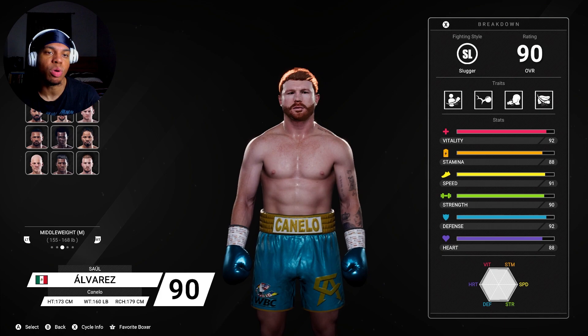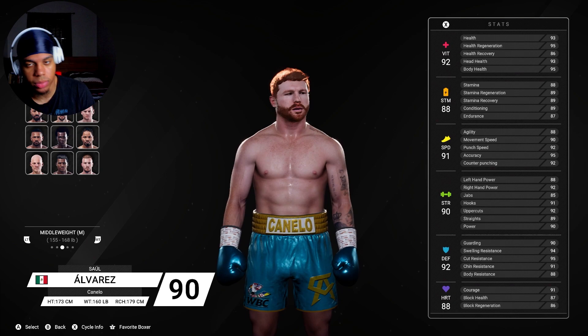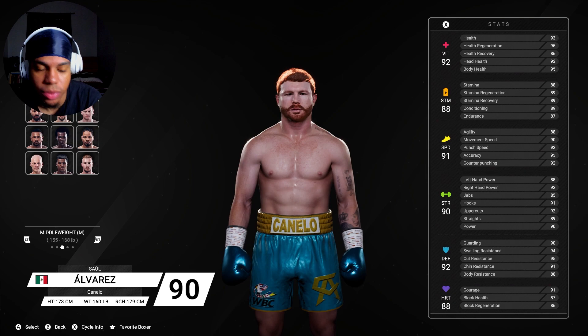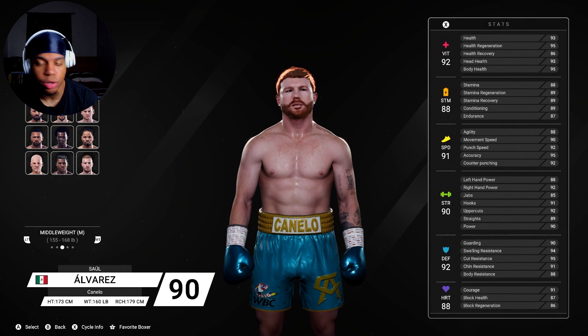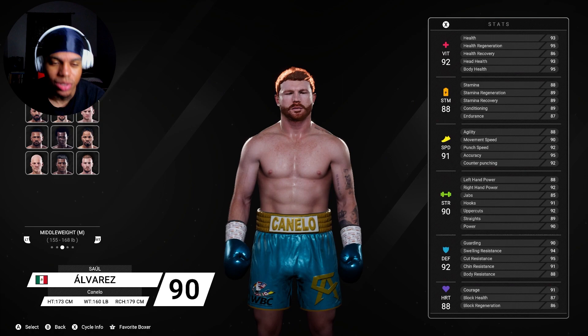Before we get into it, I'm gonna go over his stats, traits, and everything. The key with Canelo is you have to fight a specific way - and that's bullying. You gotta bully your opponent, walk him down. Stay in his face at all times, make him feel pressure, make him feel like he's consistently fighting off the back foot. Do not give him any advantages. Walk him down, pick him apart.